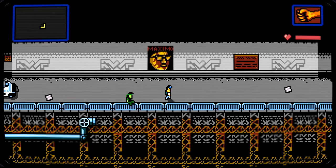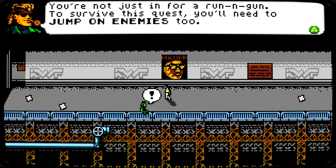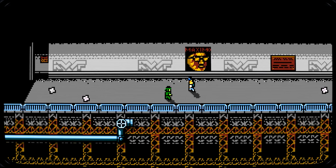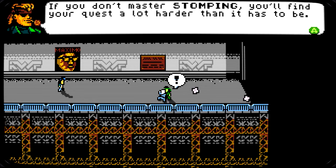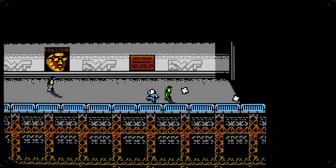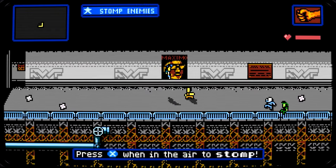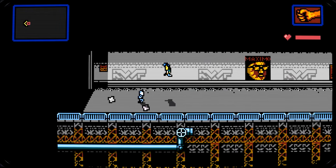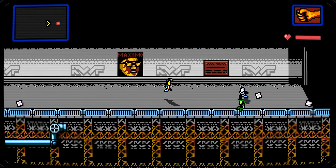Good job, player. Looks like you got the hang of it. 'You're in for a running gun — to survive this quest you'll need to jump on enemies too.' Oh, so it's not just a running gun. There's the arcade cabinet — I guess it only shows up here and there. 'Press X while in the air to stomp on enemies. Wait for enemies to shoot before attacking, dodge the shot, go in for a stomp, run away to gain distance and repeat.' Stomping — I really don't think that's very useful, but I'm sure later on we'll realize it actually is very helpful.